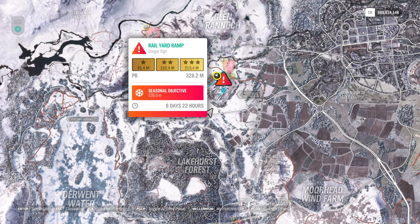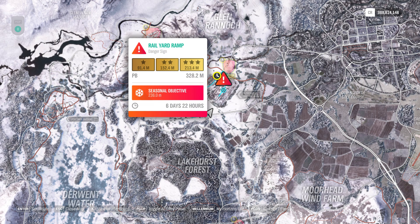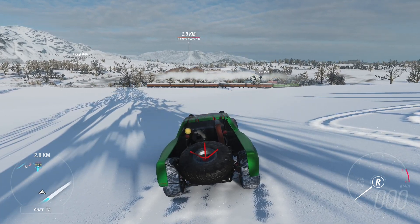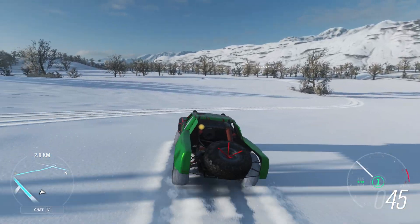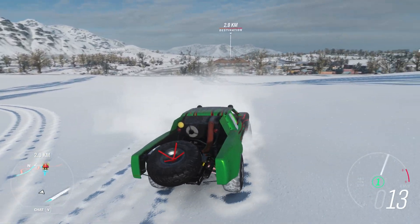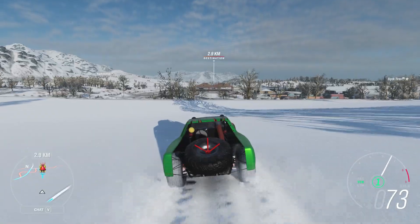The rail yard ramp — not sure about this one, I haven't had any time to test it at all, so this is a first run. What you want to do is get out to the field a bit and then mark it on the map, so you have that great big pointer to go for. You want to line up more or less with the gap in the trees over there — that's where you want to be.